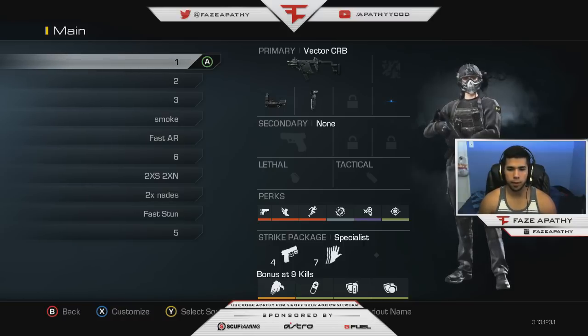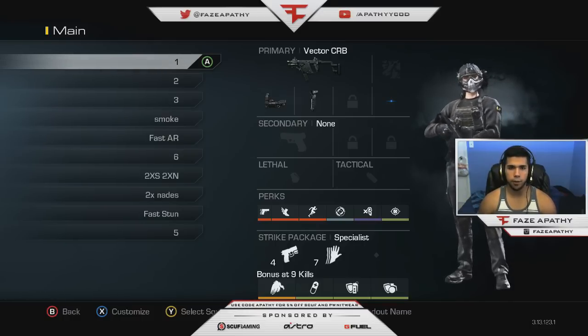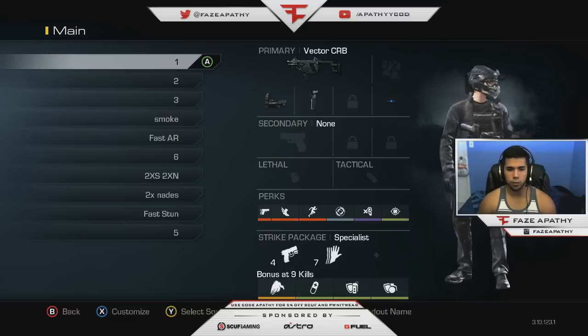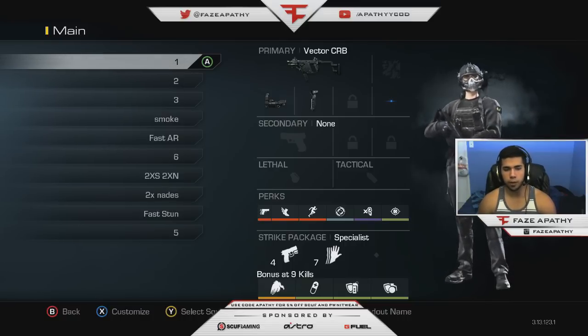To start off, this is my main vector class. Steady aim is basically a factor — it helps you win a lot of gunfights. It also keeps your crosshairs small so if you're going to aim, your shots should hit easier. I think steady aim is a factor; you don't always need it, but if you're running a selfish class, definitely run steady aim.